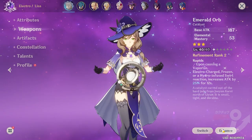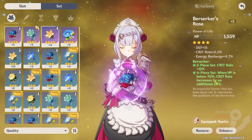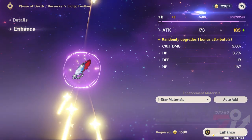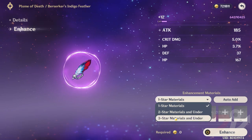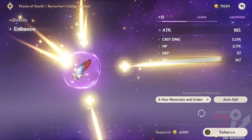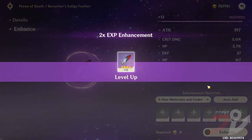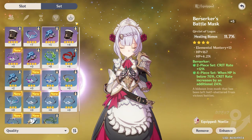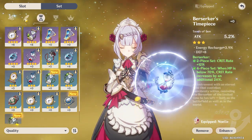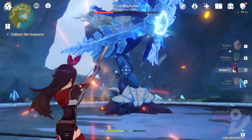Next, start leveling up your artifacts. Prioritize equipping 4-star artifacts, and level them up by consuming other artifacts as experience. 4-star artifacts can be leveled up to level 16, and doing so will upgrade their stats significantly, as well as add and boost random attributes. Just don't forget to equip these artifacts in sets that favor your character's playstyle. You can get 4-star artifacts as drops through domains and by defeating bosses.